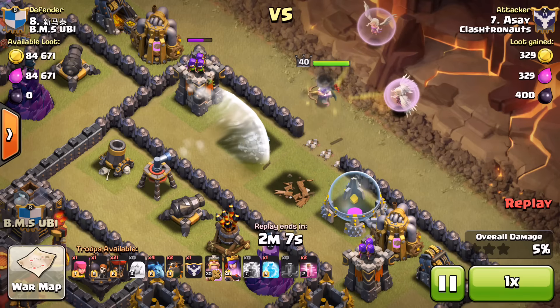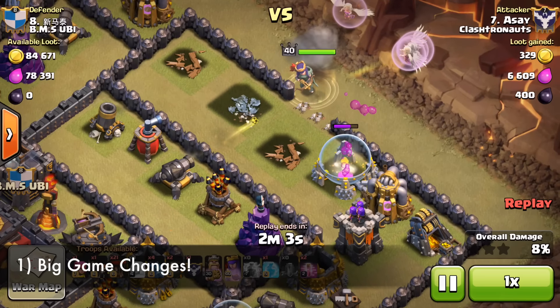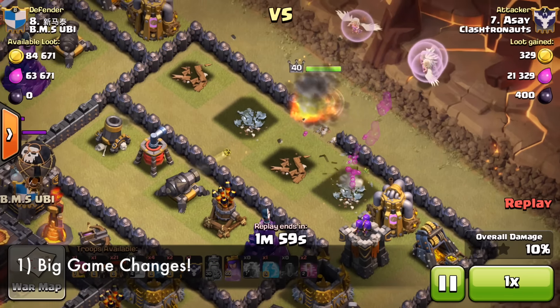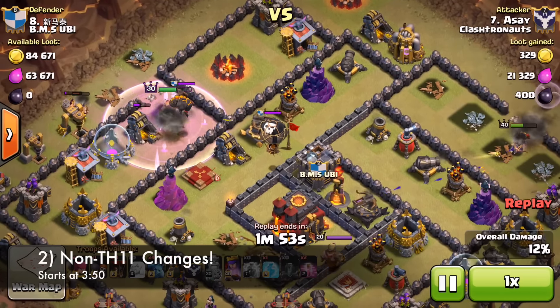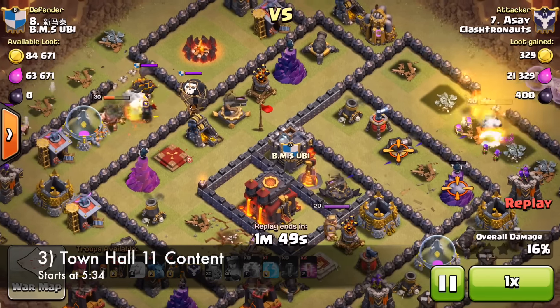First I'm going to be talking about the big game changes that are going to be affecting all players, which includes the shield system, trophy pushing, personal break, and the village guard. Second I'll move to changes that aren't only for Town Hall 11, such as the free spell for Town Hall 9. Third I'll be talking about Town Hall 11 content only, so it'll be a little bit easier split into three pieces.